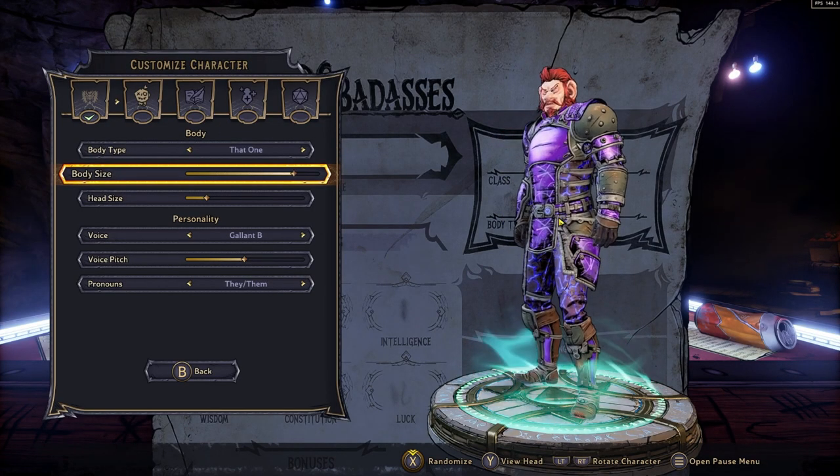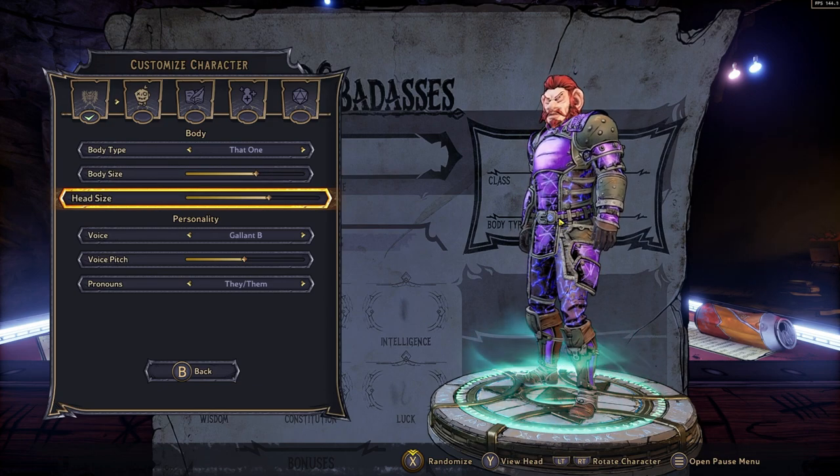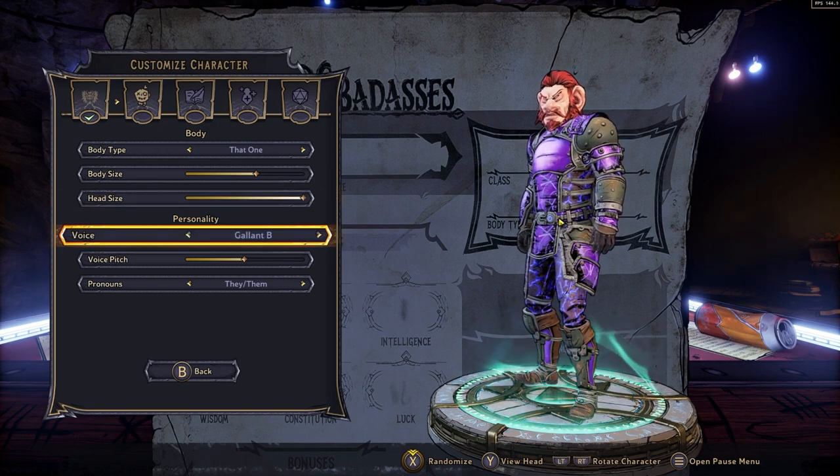Moving on to the body style, you can make your character as big and as small as you want, with a head size as big and as small as you want. I don't think this affects hit boxes, but it'd be interesting to find out.